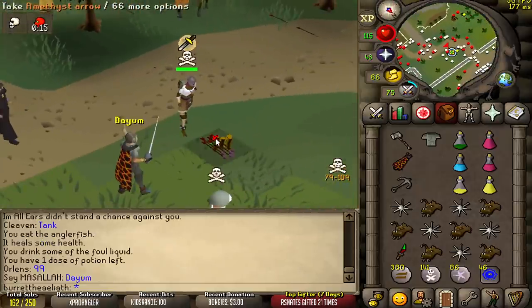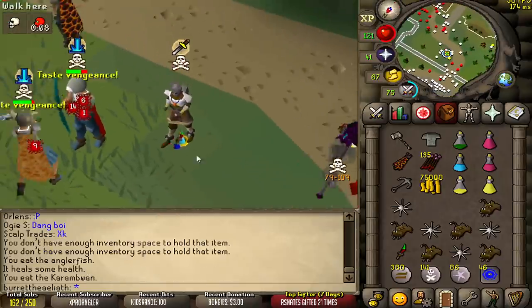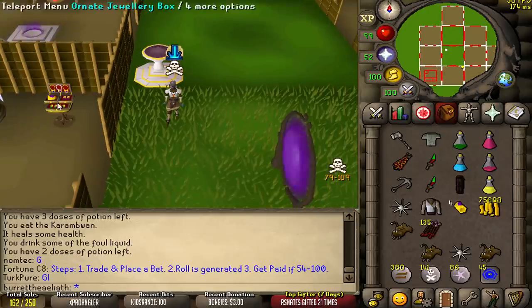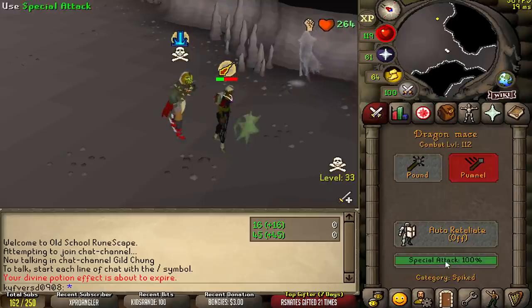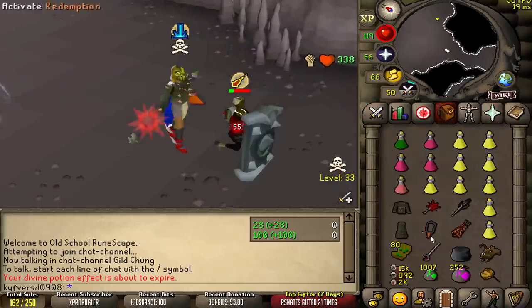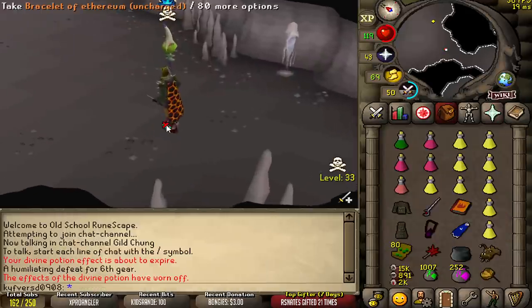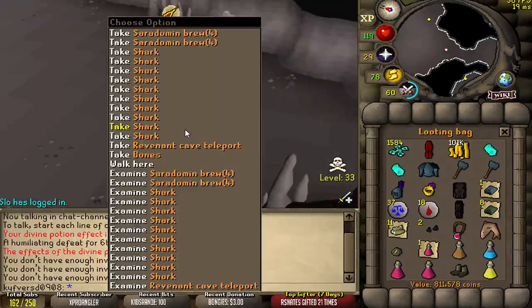This is why dragon mace is fucking useless — because this weapon exists. It's easier to get, it's cheaper, you can use it on pures, and it's ten times more powerful. 138k, no loot. One more. Clean, yeah — we got dragon plate legs in that. Loot is 811k, just under a mil.